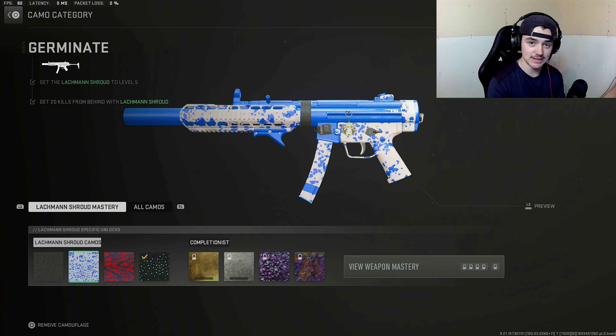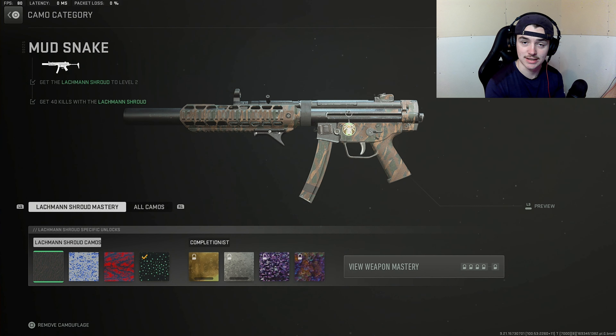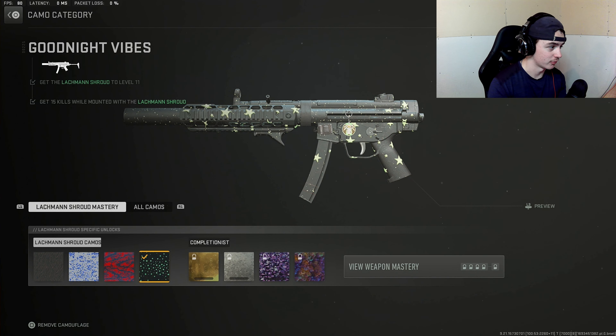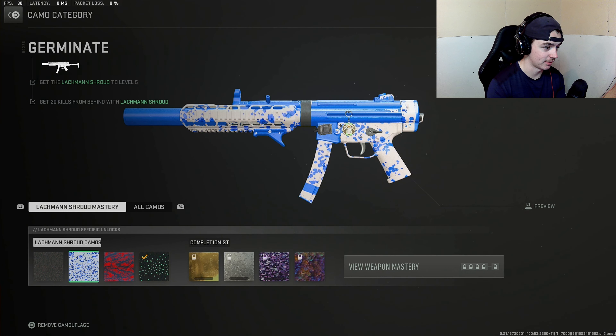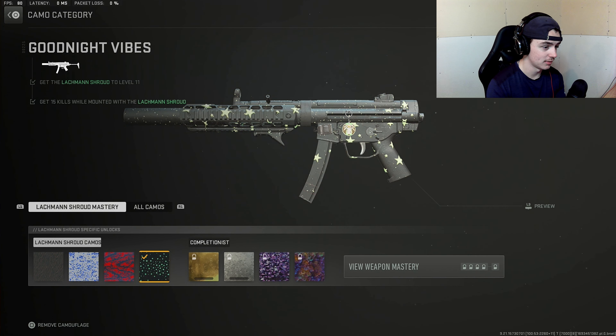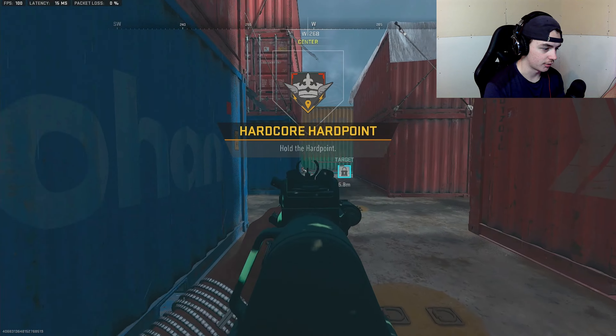Before we hop into games, I just want to show these basic camos. Not Mudsnake — that's pretty ugly — but these other three basic camos are like the best basic camos in the game right now. These are absolutely stunning, and if they were animated I seriously think they'd be better than Orion. Especially this one — if the stars were going through and stuff, it'd be a thousand times better than Orion in my opinion.